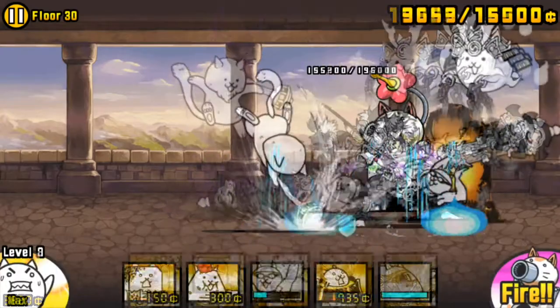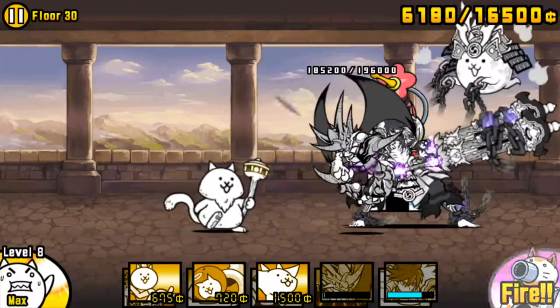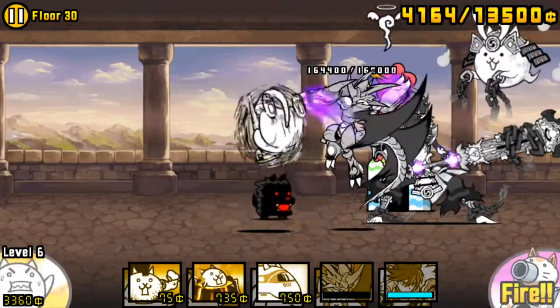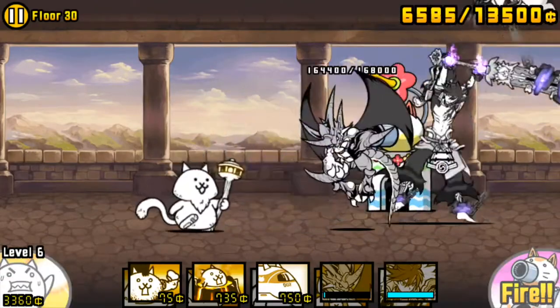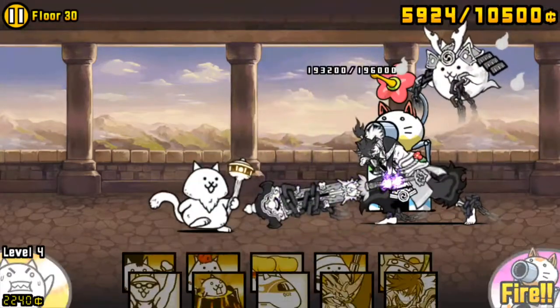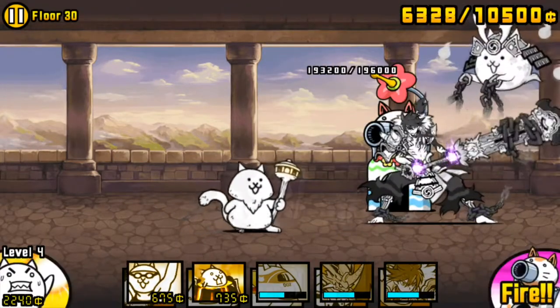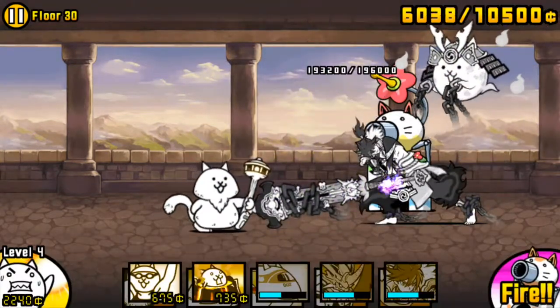However, this tactic can still work, especially with Awakened Bahamut since he deals so much damage. There might be times when you want to send out Awakened Bahamut preemptively so he can get 2 hits, knocking Hermit back on the second. Once Hermit gets knocked back, you want to avoid having any units on the field that could trigger his attack, since you want to let him move forward again to prevent Musashi from doing so himself.